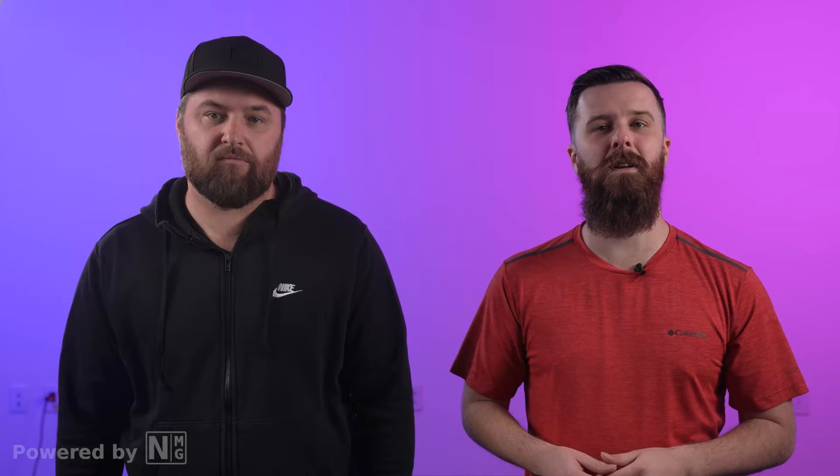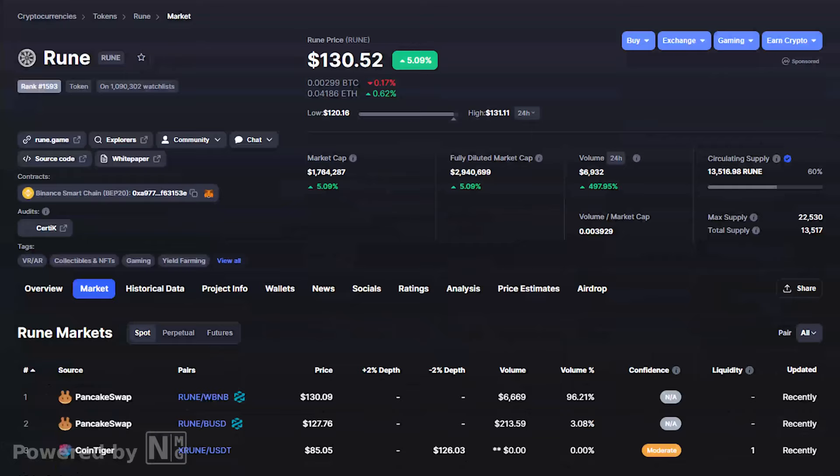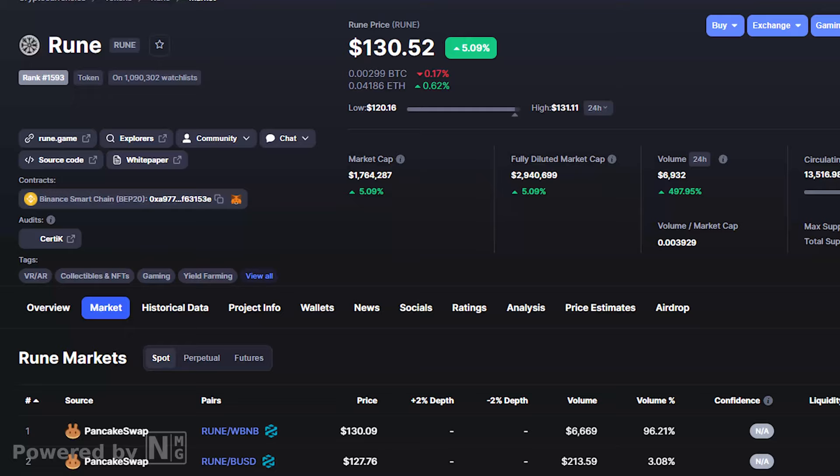Rune has a complex ecosystem with many opportunities to profit. The original Rune token was launched as an experiment to kickstart the ecosystem and help create a community that wanted to change the future of gaming. Rune is a BEP20 token on the Binance Smart Chain, and it only has a max supply of 22,530 tokens. Out of that supply, 3,230 were burned, leaving a max supply of 19,300. In order to facilitate the token across the entire Rune universe, they created RxS, or the Rune Shards. Owners of Rune are able to trade one Rune token for 10,000 RxS tokens.